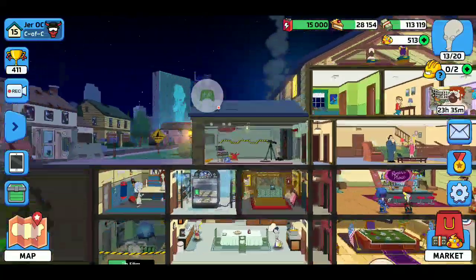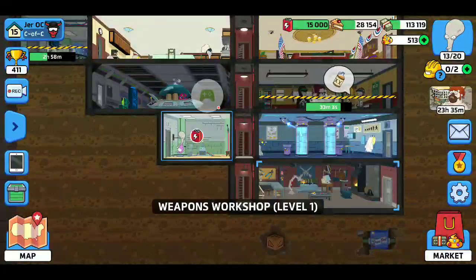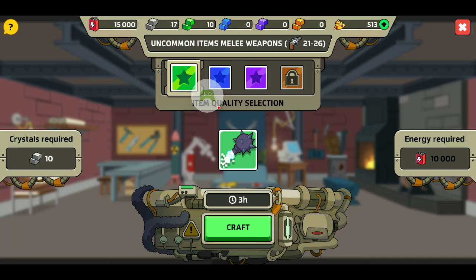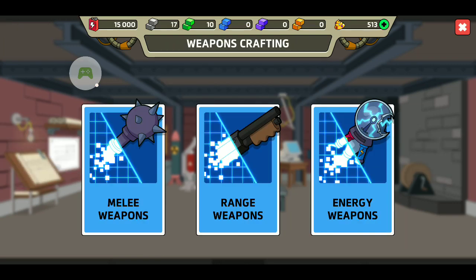I just wanted to do an overview of the game — there's still so much more. I was talking about crafting — it was a melee weapon I wanted to try and make a good one out of. I need 30,000 batteries, which is double what I have now, so I'd have to spend shiny turds to do it instantly. So let's wait.